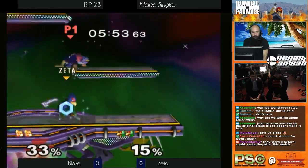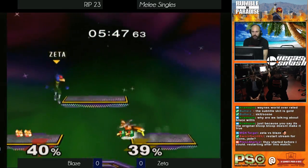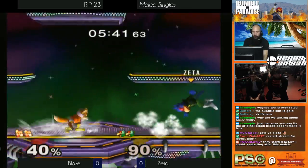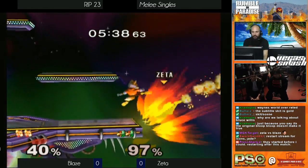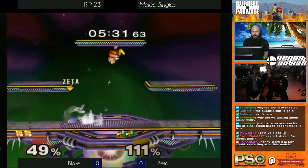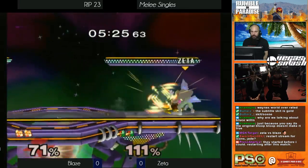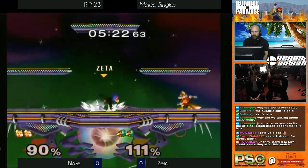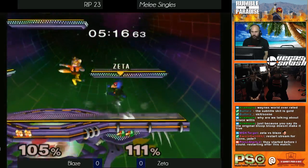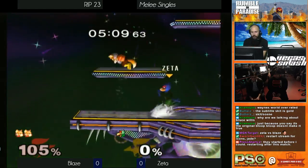My old grandpa used to tell me — combos, no combos, shine jab. Thunderous combo! That's a combo — it's in the name. Side-B — the sweet spot was amazing. Zeta, the one thing you gotta do is up tilt. It was a good turnaround back air — would have been great but doesn't quite get it. Power shield into nair. Blaze with another power shield — regardless of how many times he's been opened up, he's actually keeping it together and takes that stock.